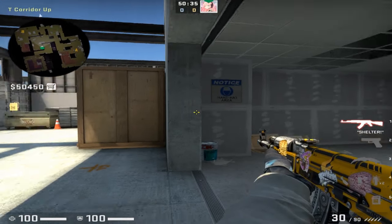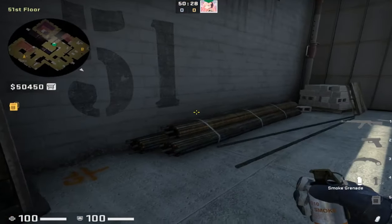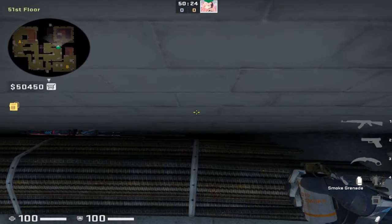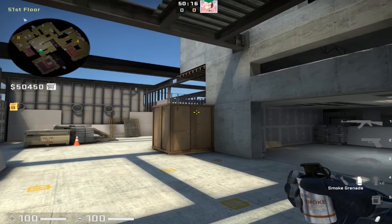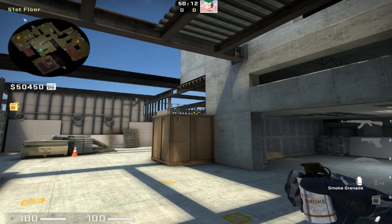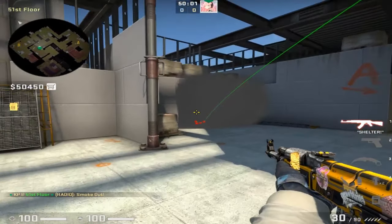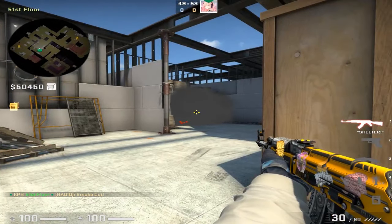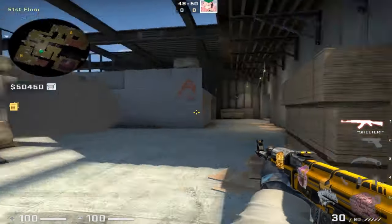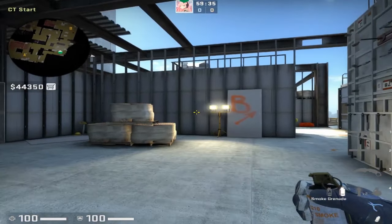To smoke off the doorway for a mid to A split instead, make sure you have control of the mid position, then turn around and find the rods with three rings. Go to the third ring, line yourself up, then look at the big wooden box behind you — go to the right side of the middle line and place your crosshair just on top of the box. Simple left click throw, and that smoke bounces and gets wedged in the door 100% of the time whether the door is open or not. This allows you to split mid to A.